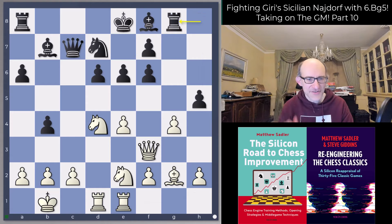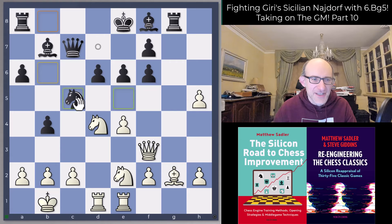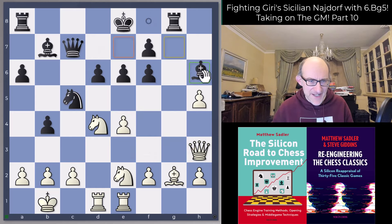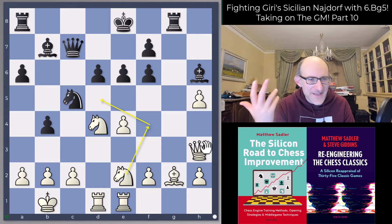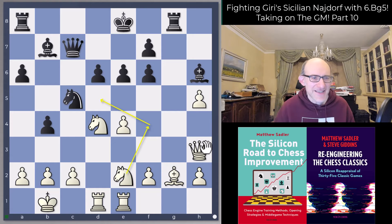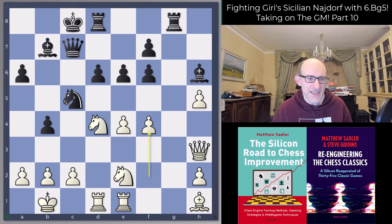I played Rook g8, just trying to hit that bishop on g2 in a different way. Then g takes h5, and now Knight c5 hitting e4. I was quite happy - Queen h3, Bishop h6 just to stop the knight getting into f4, d5. I was thinking that with black I had decent play here, but you're always having to make a lot of effort with black in these positions, and somehow I didn't quite manage to get my counterplay right. Lila played Bishop h1, getting out of the attack, then castles, then f4.